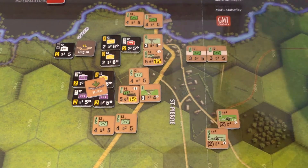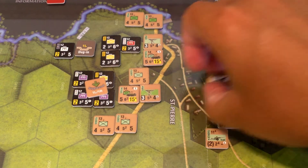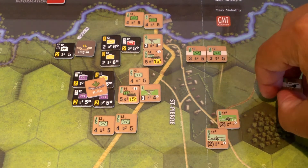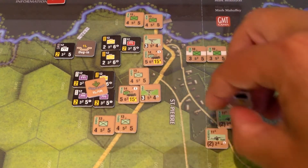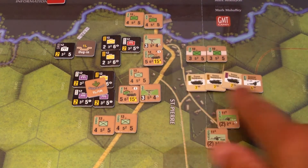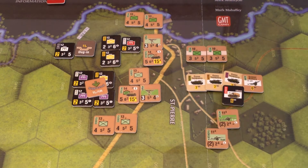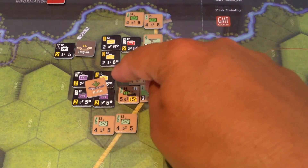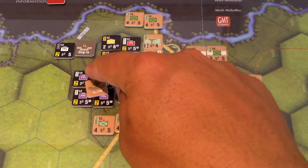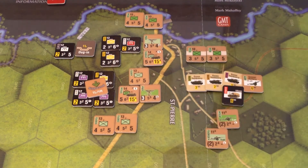Now for this combat, these three hexes are going to attack here. The support I'm bringing in — I'm going to keep my six-strength gun batteries in reserve. I'll keep two in reserve since I fired all my mortars. We'll allocate these guys to the attack here. The Germans are going to allocate this guy to the defense. I don't see any other ranged fire options. I think this guy up on a hill can see this guy, which means I can see back — pretty sure that's correct. So I think that guy can support by attacking here.